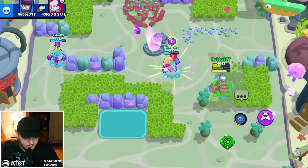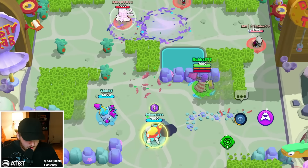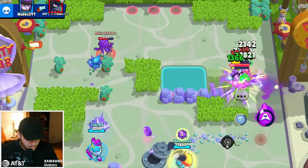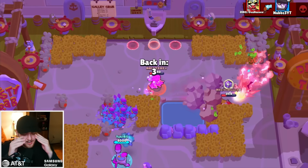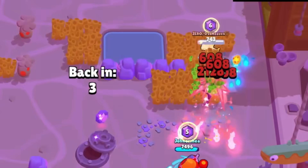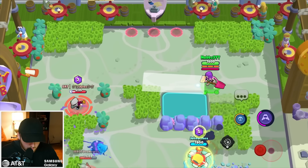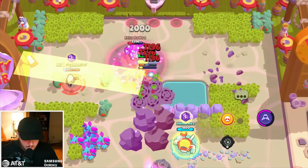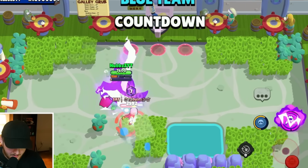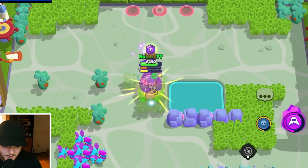I don't want to use it right now — that's just not worth it. I'll go back and get another super. One, two, three, four, five super — yep! Draco, can I kill him please? That gadget is the bane of my existence. Okay — perfect, I'll take that hyper charge! He did not expect the big damage right there.